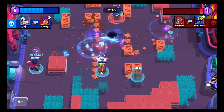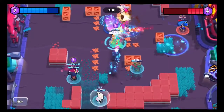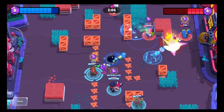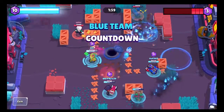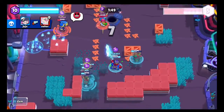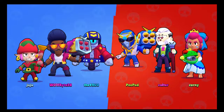Here I'm just worried about zoning — don't want to go 2v1, waiting for backup when my brother gets here. That Byron — he gets two shots on a squishy and they go down really fast. This Penny turret is actually doing a lot of work, zoning out the enemy Brock. Brock is OP!